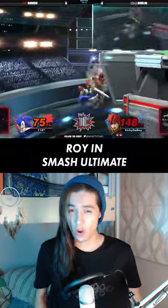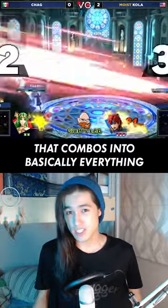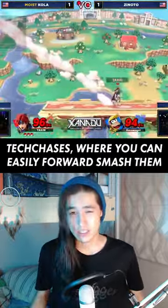Here are 5 things you should know when playing Roy in Smash Ultimate. Jab is a stupidly safe pressure option that combos into basically everything. Down tilt is also insanely safe and leads to tech chases where you can easily forward smash them.